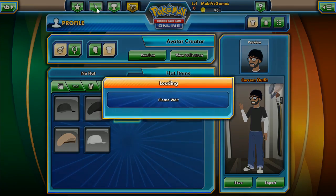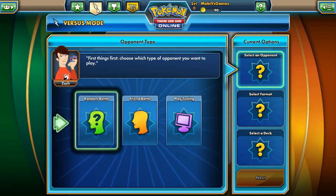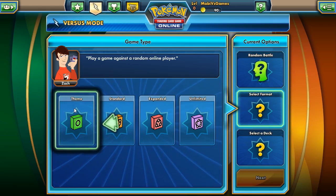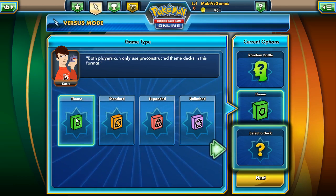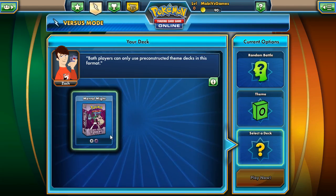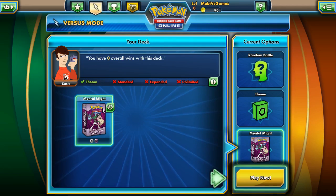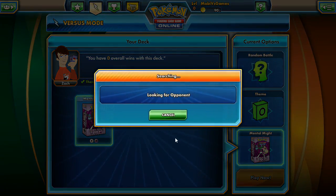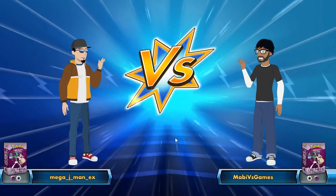I thought today we should have some fun — let's do an actual real PVP battle. This is the tutorial for the PVP, telling me how to use the interface: we get the opponent, the type of format, and the deck. It's going to be random since I have no friends on here. There's Steam where both players use a pre-constructed deck, plus Standard, Expanded, and Unlimited formats. The deck they're giving me is the Mental Might deck.